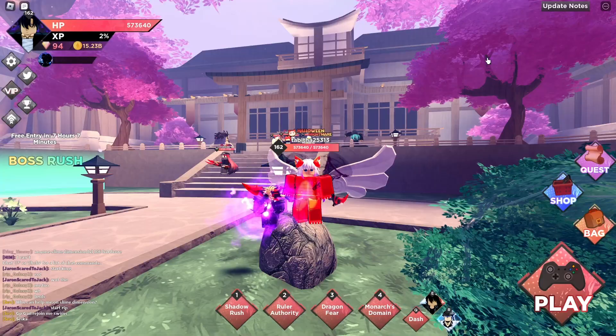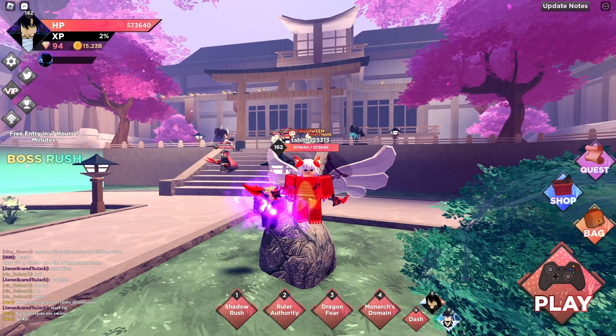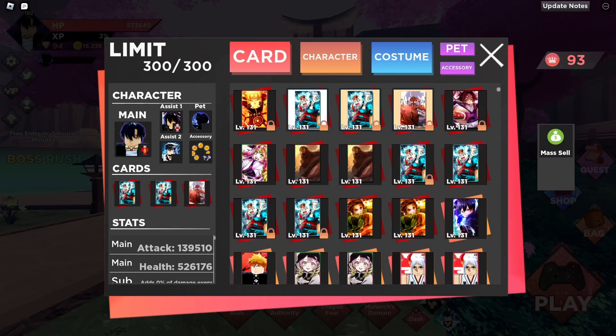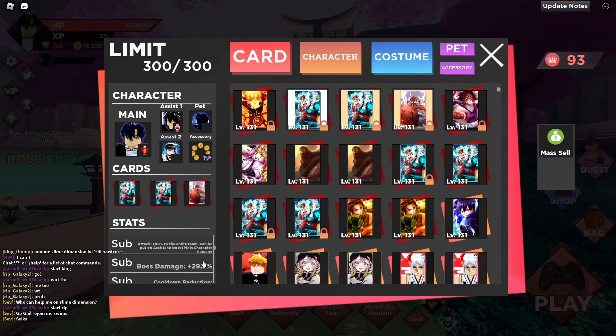Out of all those good stats, which are the most important? Even with really good assists, assist cooldown reduction is the least important — not by a huge margin, but it is. In my opinion, the next least important is probably attack — it barely boosts your damage, though it works for both crits and non-crits. You won't have to worry about attack as much if you already have high crit chance.